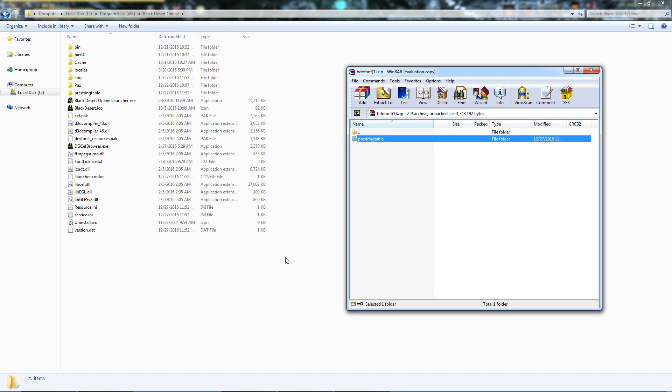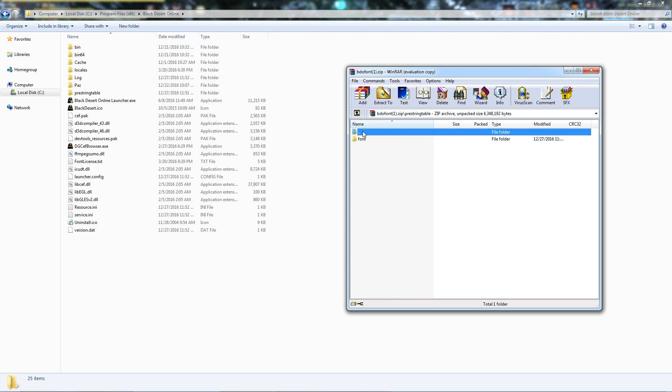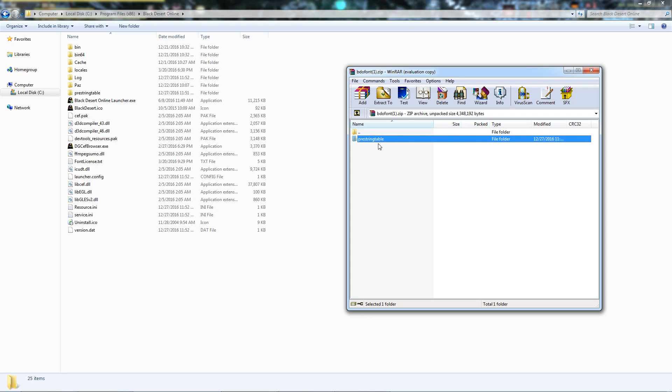The first thing I will do is put a file called BDOFont.zip on insendar.com and put a link in the description. When you open this in WinRAR or WinZip you'll notice a folder, a folder in the folder, and then a file in the font folder called pearl.ttf which is a TrueType font — so two folders and a file.